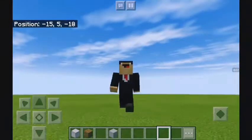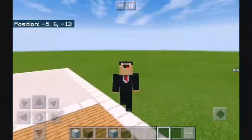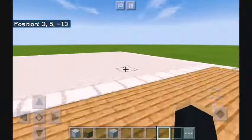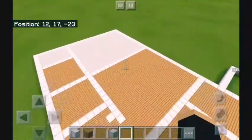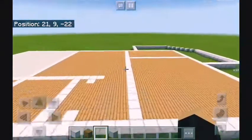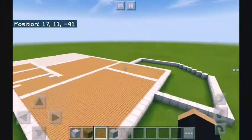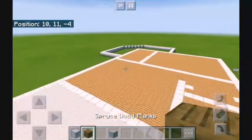Welcome back to another video. Today we are doing episode 2 of the Night Barn. For the first level we did the flooring, and in this episode we are doing the walls. Looking at the blueprints, it just says wood paneling, so we're going to go with spruce again.